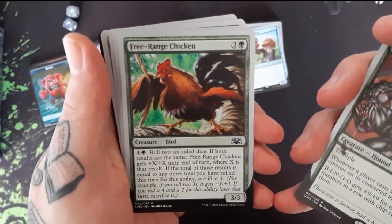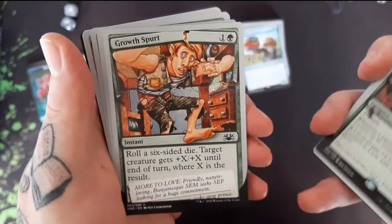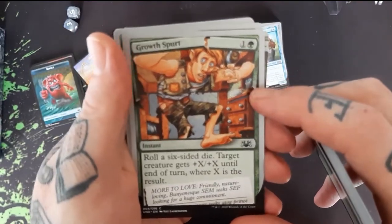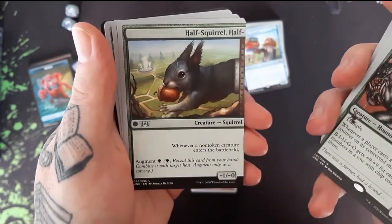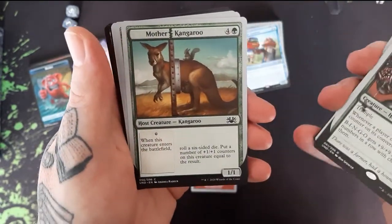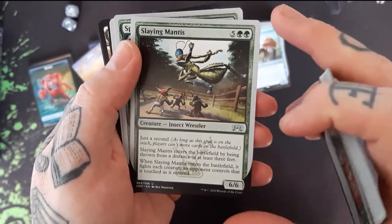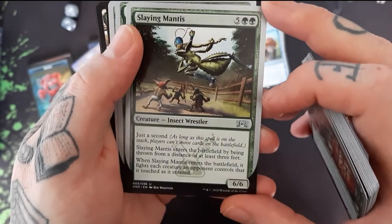We got a Free Range Chicken — looks like a boss, a little aggressive. Growth Spurt — growing out the card, I like it. We got a Half Squirrel, who knows. We got a Mother Kangaroo. A Slaying Mantis — it's not praying, it's slaying, that thing is destroying some goblins down there.